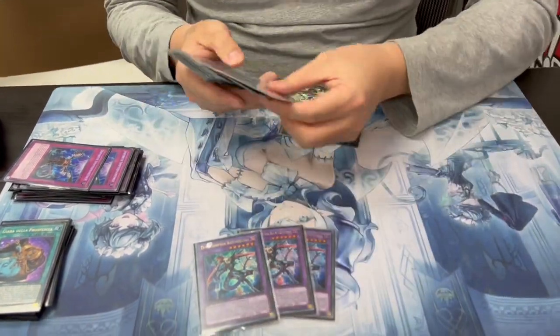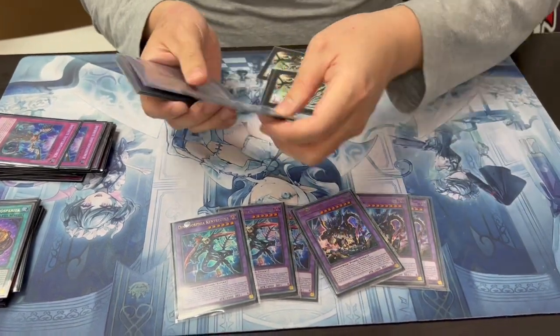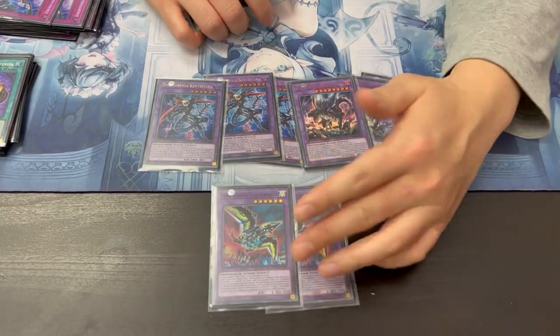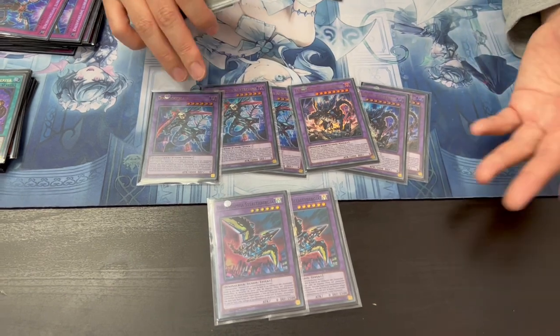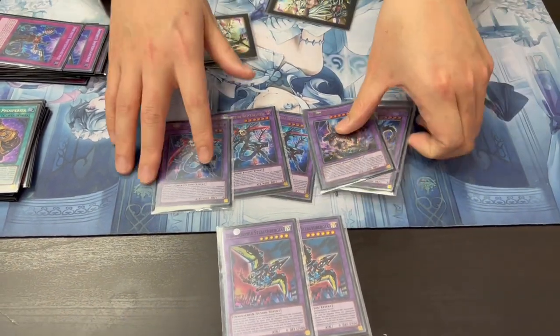For the extra deck - Dynomorphia stuff: triple Candigena, triple Rextrum, standard. Double Stealth Bergia - I never actually summon this one, it's just fodder to fusion into the big one. And then three and three for the Kashtira lineup, because you just want to have more if they get rid of one. Pretty standard.